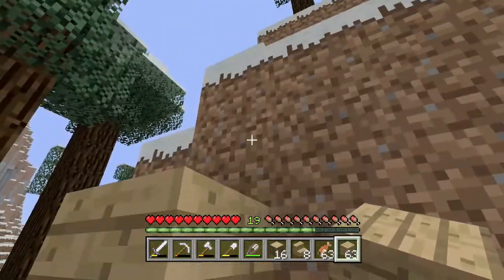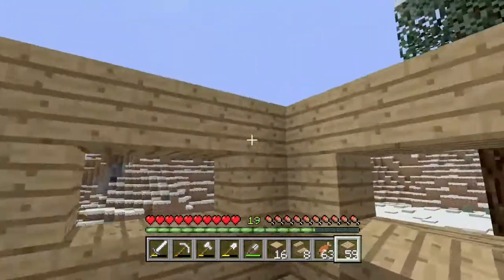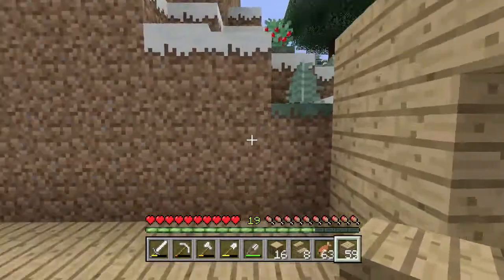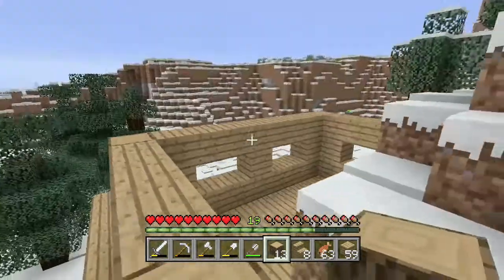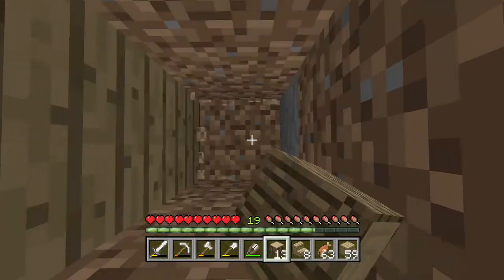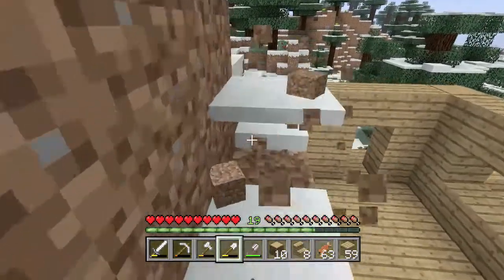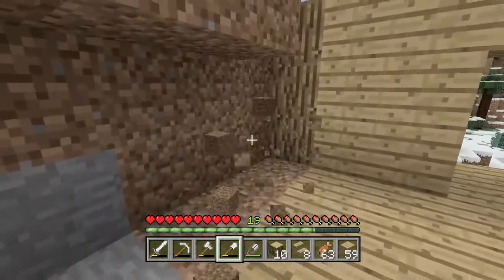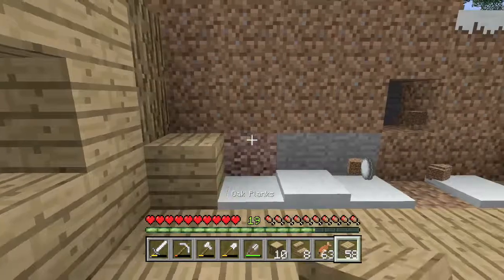We'll put that there - we'll have one more window, and I think glass panes would look pretty nice. This is a place we'll have a lot of mining areas, like furnaces and stuff like that. We'll build up here. We'll dig down and dig out this whole area. This is going to be the back wall, and then this is the furnace area - I don't know how many furnaces I'll put there.